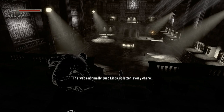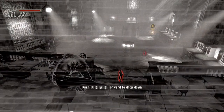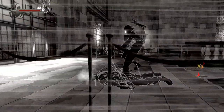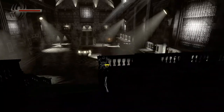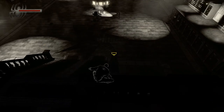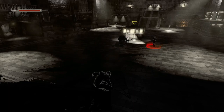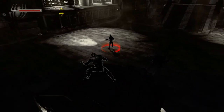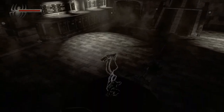The webs normally just kinda splatter everywhere. Use your spider sense to locate the fragments — there, through that gate. Stealth takedowns can be performed from various positions. Assassin's Creed pro player — I mean, not completely pro, but kind of pro. Other soldiers, some inside coming soon. I'm gonna do it. If you were gonna miss your train.